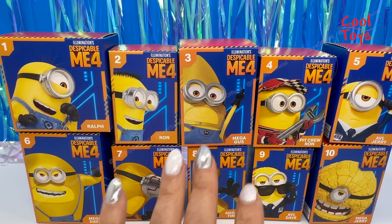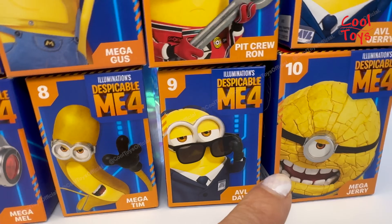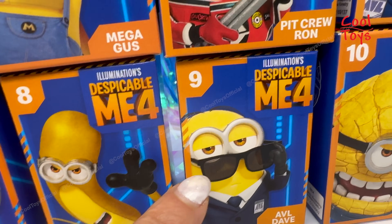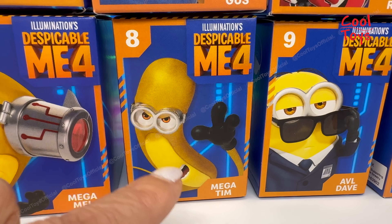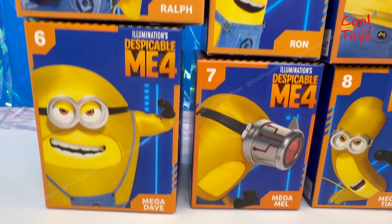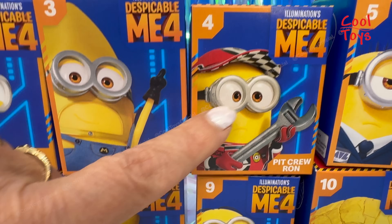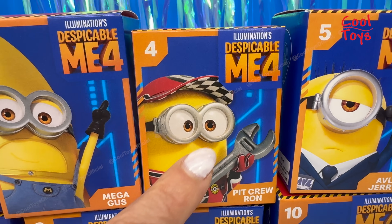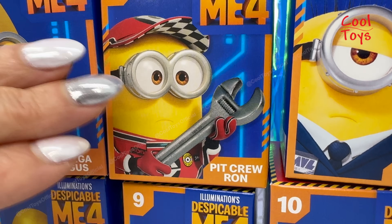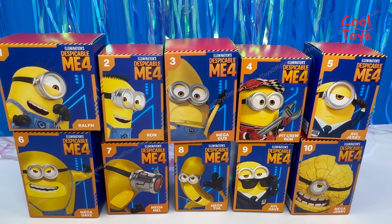These are gonna be very cool because the designs are very attractive. Look at those teeth — Mega Jerry is showing all its teeth and I'm loving it. I'm wondering if you can take off her shades. Mega Team is adorable, look how cool the shape is, it looks like a banana. Pit Crew Ron — look what he's holding, an adjustable wrench! Look at the gloves and the hat, the whole outfit is adorable.